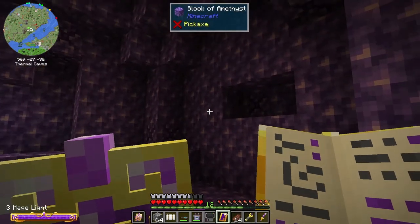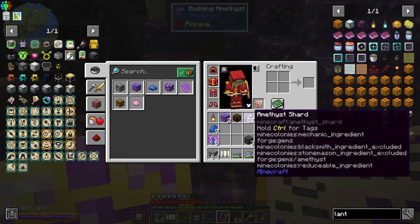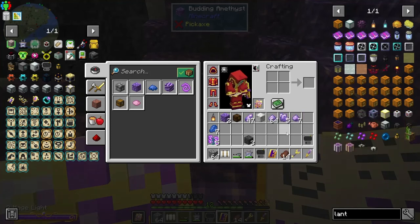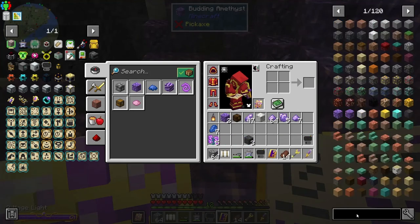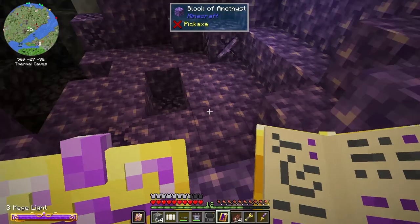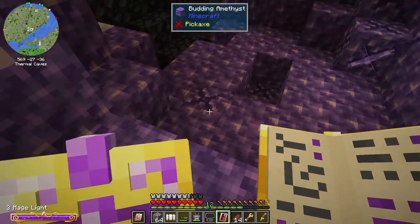I'll place a light somewhere that won't interfere with our budding amethyst. Look, another one already grew — that is so good! We got 47 amethyst shards and some amethyst dust. Hex Casting is a new magic mod that was put in with the update, and we got some charged amethyst — nice! So we get another magic mod to explore. Besides hex casting... hex casting research — that was the last episode.